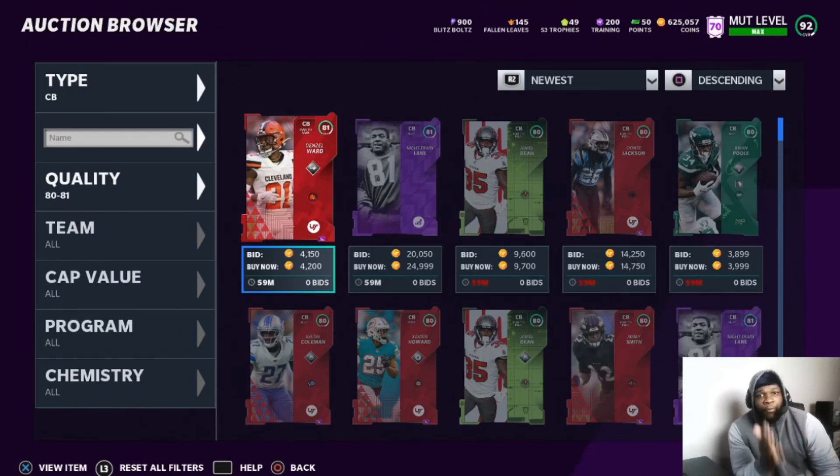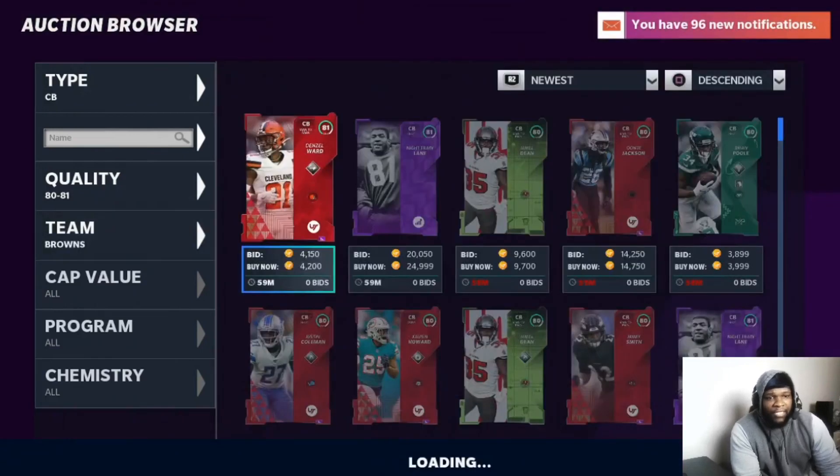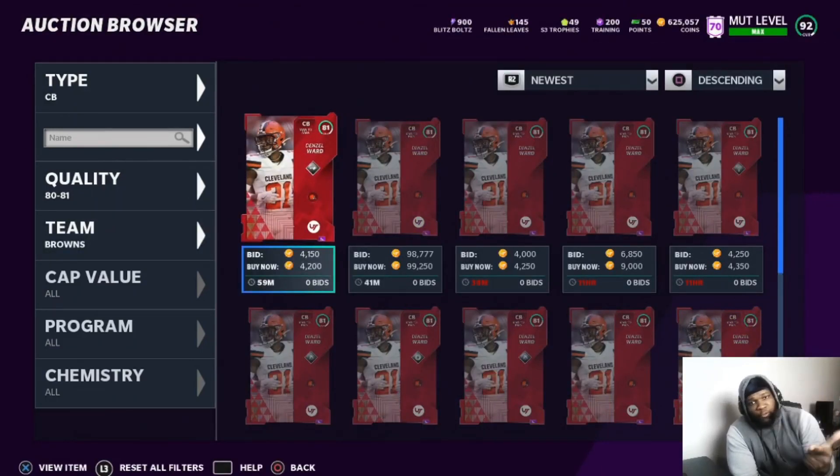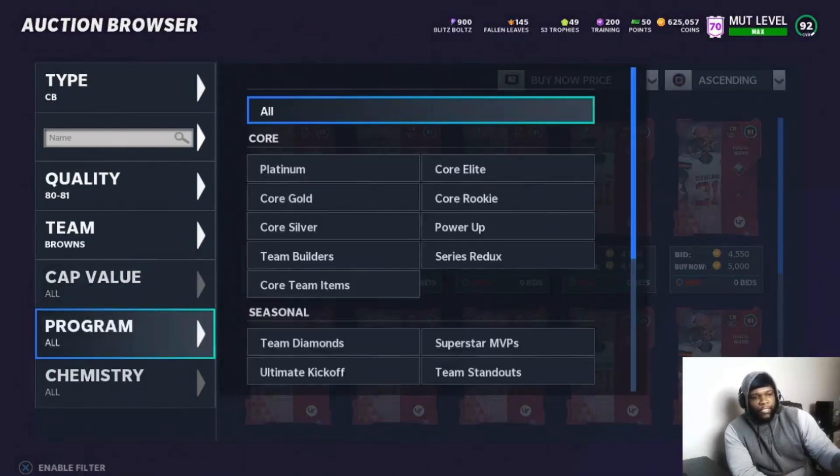Now that you know what sniping is and how to do it, you need to figure out a price range. Let's go ahead and check Denzel Ward so we can identify his price. You can do this with filters, with multiple cards, with whatever. Identifying a price means going to Buy Now — I'm looking at this card and seeing Denzel Ward is at 4,200 coins.